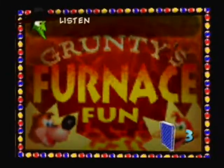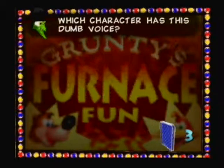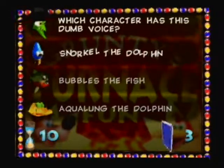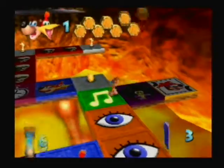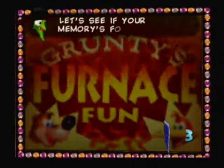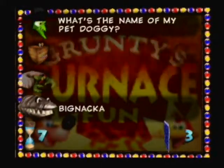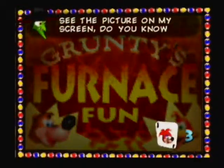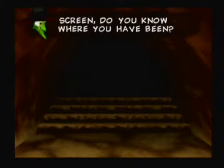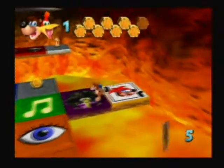Here's another music question — identify which character has this voice. That's the little whale from Rusty Bucket Bay. I don't remember its name — Snorkel the Dolphin, that's right. Then another Gruntilda switch: 'What's the name of my pet doggy?' The pet dog was Big Nacka. Then a picture question — that's easily Treasure Trove Cove, easily. We now have five skip cards.